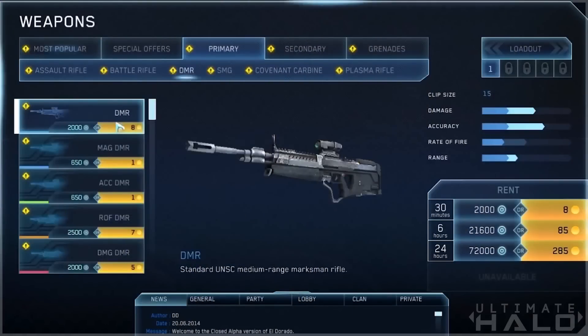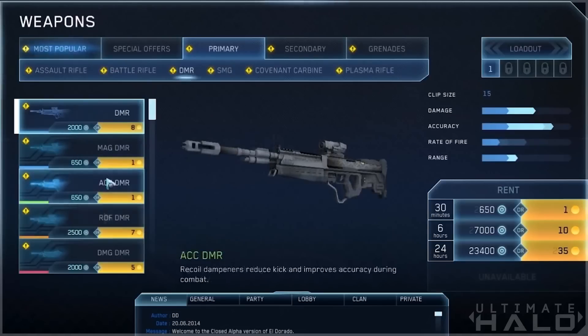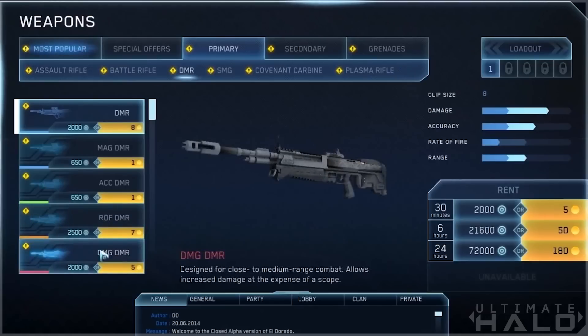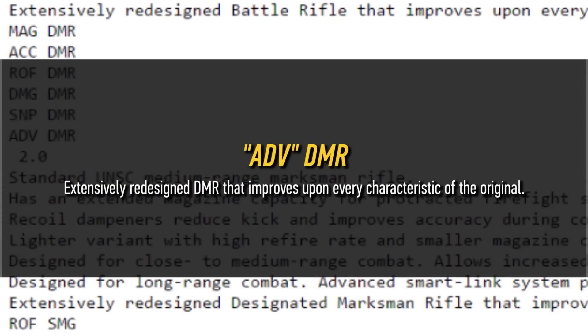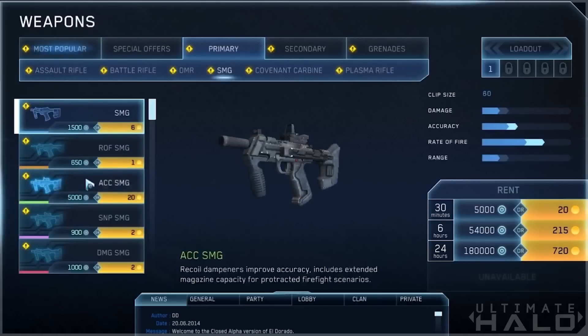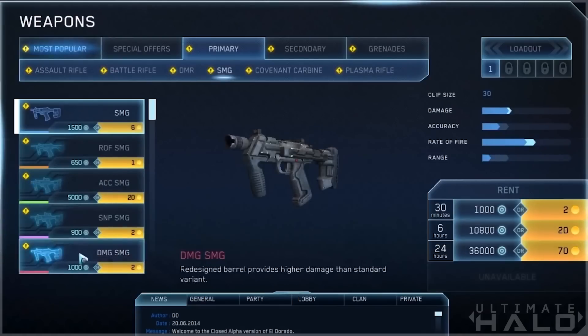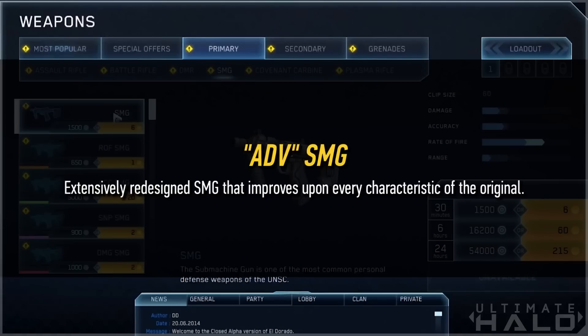Then we have the DMR with pretty much the same variant options as the battle rifle: extended magazine capacity for protracted firefight scenarios; recoil dampeners reduce kick and improve accuracy; a lighter variant with a high re-fire rate and smaller magazine capacity; designed for close to medium range combat, allows increased damage at the expense of a scope; designed for long range combat with advanced smart link providing higher magnification and improved effective range; and an extensively redesigned DMR that improves upon every characteristic of the original. Then we have the SMG, which has rate of fire, accuracy, sniper, damage, magazine, and advanced variants. Descriptions: improved ammunition feed for higher rate of fire; recoil dampeners improve accuracy and include extended magazine; more accurate shots with higher effective range using controlled burst; redesigned barrel for higher damage; special operations variant with integral suppressor and increased magazine capacity; and finally, fully redesigned SMG that improves upon every characteristic of the original.